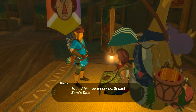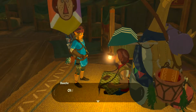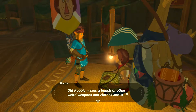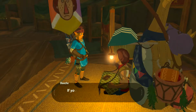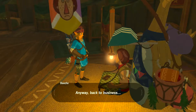The old guy named Robbie gave it to me. To find him, go way north past Zora's domain all the way to the Akala ancient tech lab. Akala — isn't that where Hudson's going to build the village? Old Robbie makes a bunch of other weird weapons and clothes and stuff. He's what you'd call a mad scientist, which is kind of cool but also terrifying. If you want strong weapons you should go see him.